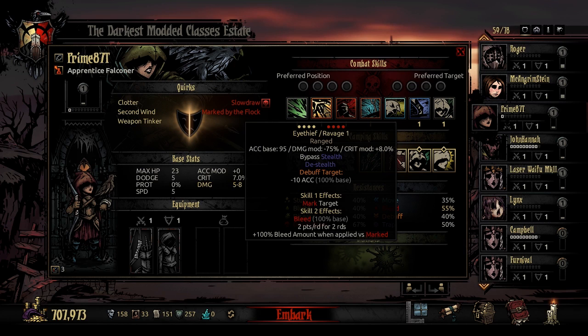Next in her kit is Eye Thief slash Ravage. This can be used in any rank and targets any enemy in any rank. It is a ranged attack with accuracy base 95, minus 75% damage modifier, 8% crit modifier. It bypasses stealth, de-stealths the enemy target, and debuffs the enemy target for minus 10 accuracy. If you use Eye Thief, it will mark a target. If you use Ravage instead, it will bleed a target for 2 over 2 rounds with 100% bleed amount when applied versus marked. This makes her really interesting in bleed groups and marked groups.